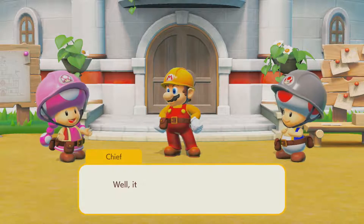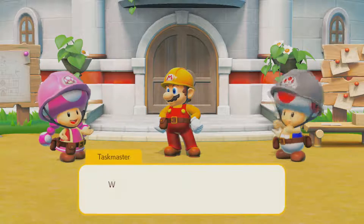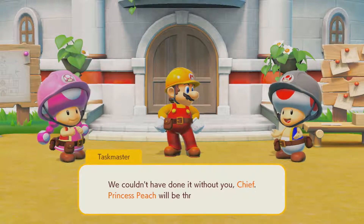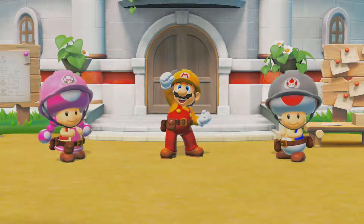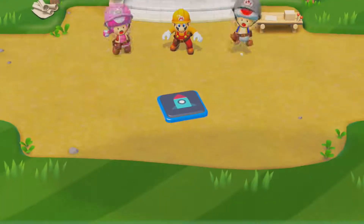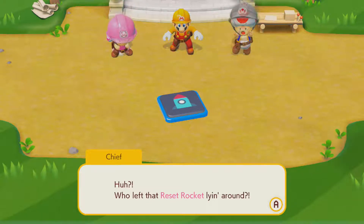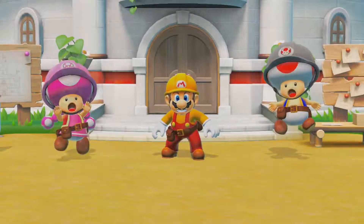He's a construction worker now. Well, it wasn't easy, but we finally finished the castle. Oh, we could have done it without you, Chief. Princess Peach will be thrilled. Not that she's playable in this game.